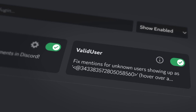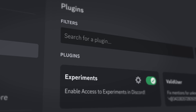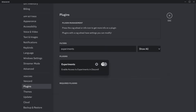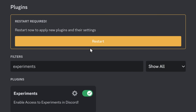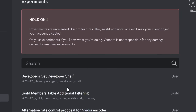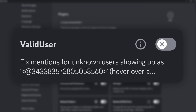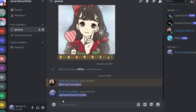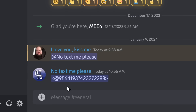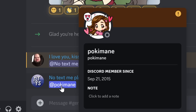This final category of underrated Vencord plugins is basically aimed at the turbo Discord nerds or degenerates like myself — these are plugins I use all the time. The first one is the Experiments plugin. When you enable this plugin and restart Discord, you should have this Experiments tab, which allows you to look at experiments. Half of them usually don't work, so don't use this thinking you can hack and get Discord beta features. This next plugin I absolutely love is called Valid User. I deal with a lot of user IDs, whether I'm investigating someone or trying to figure out who someone is. When you send a user ID or someone mentions someone you don't know, it ends up completely useless. But enable Valid User, restart Discord, hover over the name, and it's Pokimane.